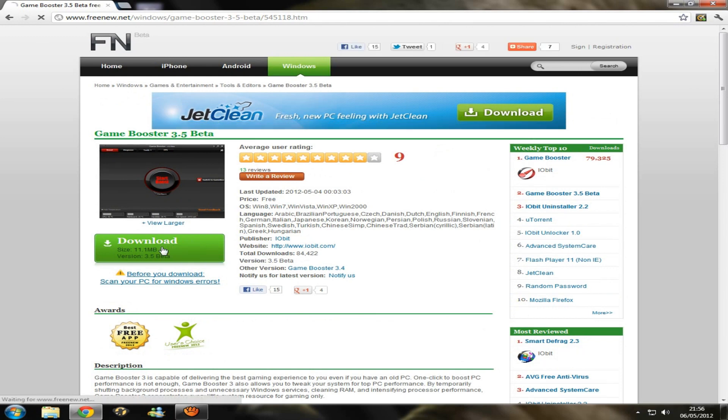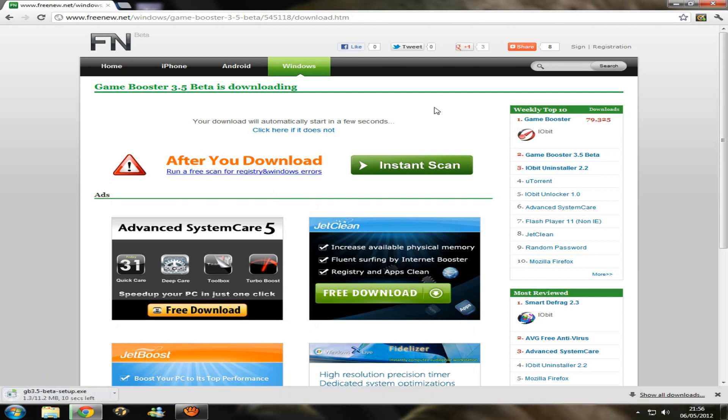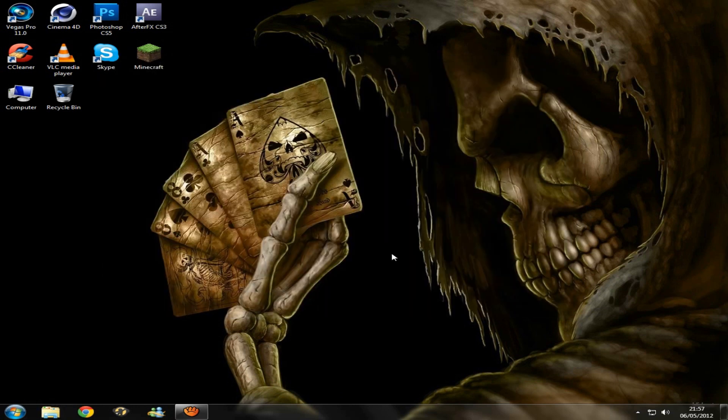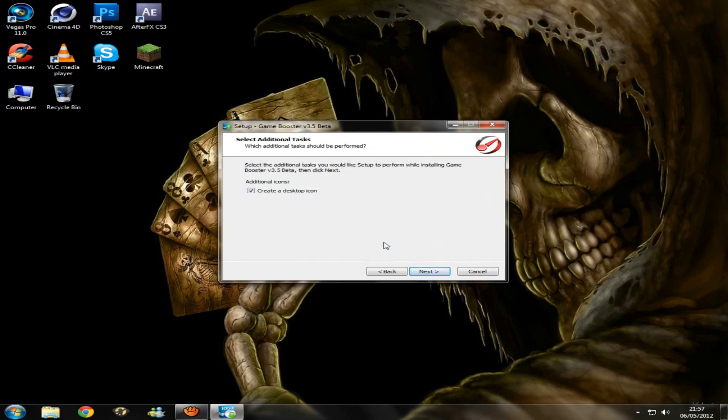Click Download — it shouldn't take more than a couple of seconds. When that's downloaded, go to the folder where it is, exit your browser, and click Install. It shouldn't take very long. Just click Next, agree, and yep. You want to create an icon so you know it's easy to get to.